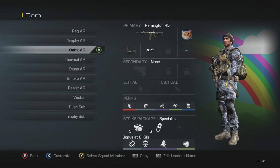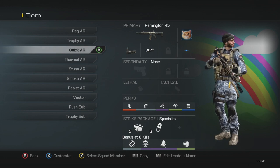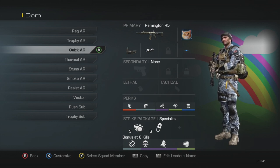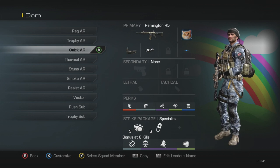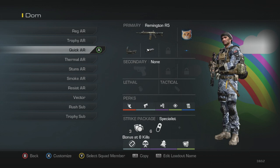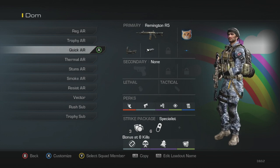Next class is my quick AR class. Normal setup with agility, quick draw, dead silence, focus, fully loaded, and blast shield and ICU for the strike package. This is the class I like to use off the start or if I need to rotate very quickly, because as an AR you can get slowed down quite a bit. It's a quicker moving class for when I'm moving around a lot instead of trying to stay in one place on a spawn trap or a major choke point.